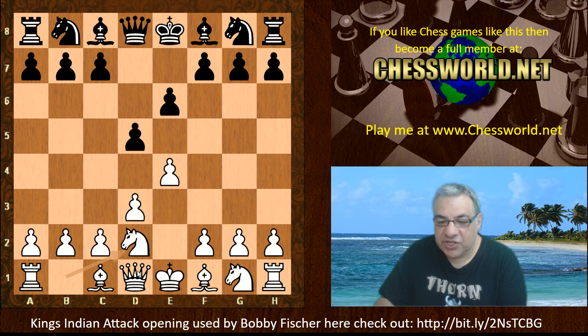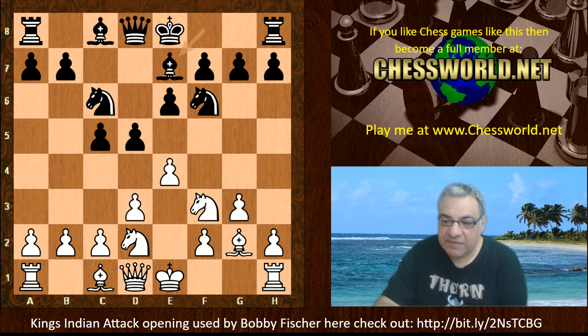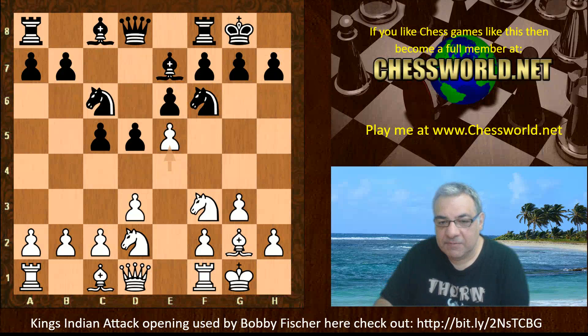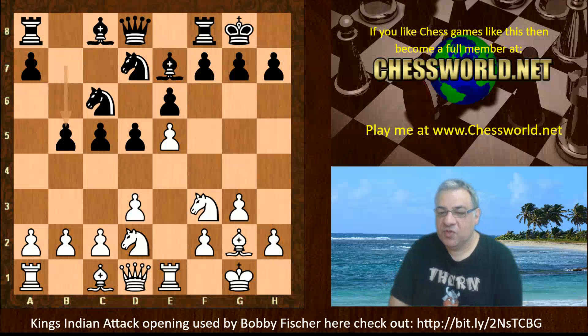Nf6, g3, c5, Bishop g2, Knight c6, Knight gf3, Bishop e7 - both sides castle. Now Fischer does venture e5; sometimes this pawn might be vulnerable. Nd7 - it seems as though white is able to hold on to that pawn, and black actually plays b5, very aggressive queenside play.